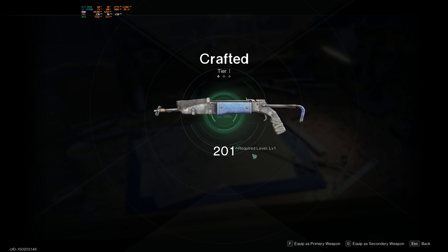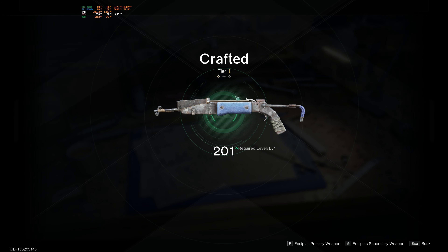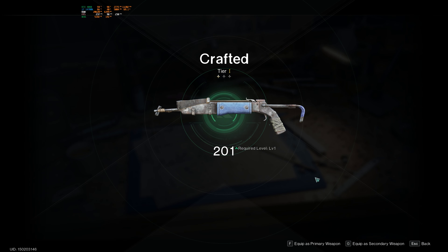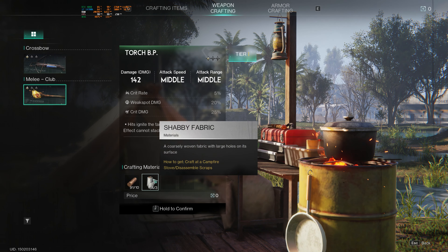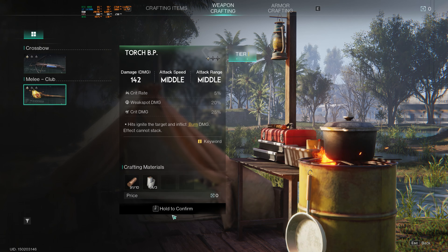Crafted! Oh nice — okay, so maybe it's going to go off different tiers, like whatever your skill level for it is. Equip as primary. And for melee, a club — and we have shabby fabric, we got some of that from those boxes.